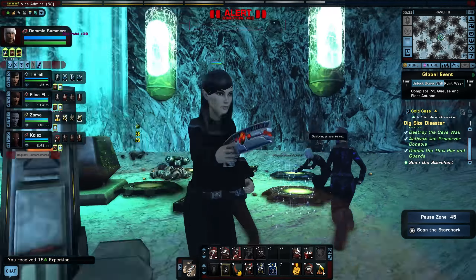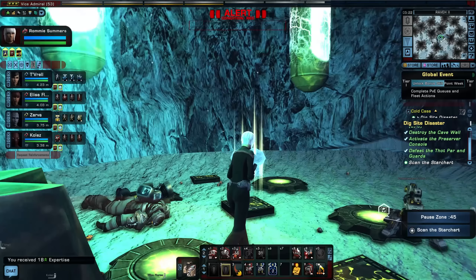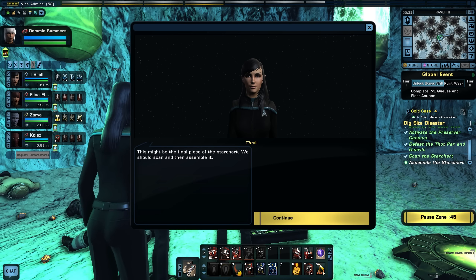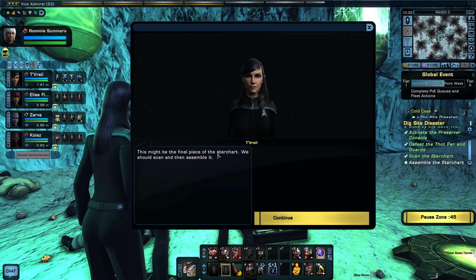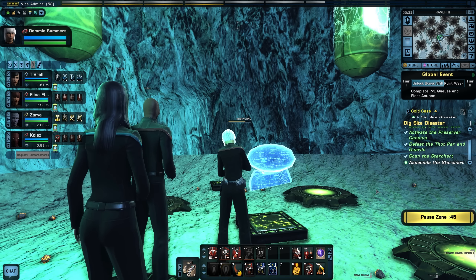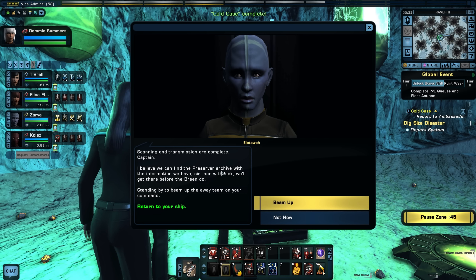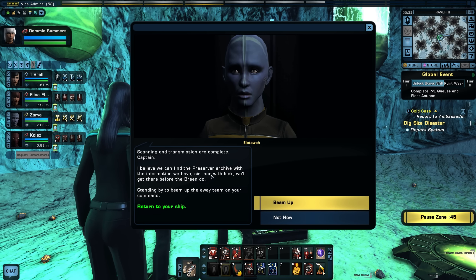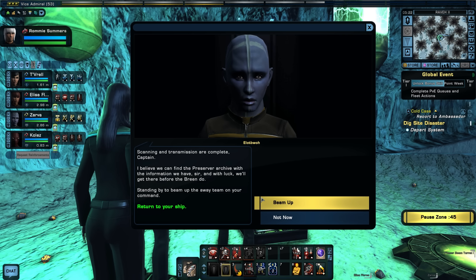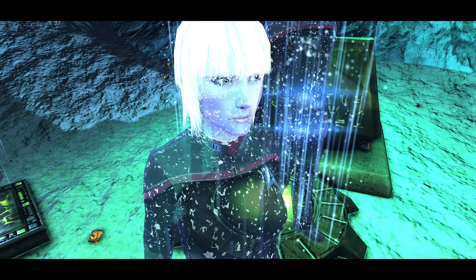There we go — that worked that time. Alright, let's scan the star chart. This might be the final piece of the star chart — we should scan it and then assemble it. Yay! Scanning and transmission are complete, Captain. I believe we can find the Preserver Archive with the information we have. And with luck we'll get there before the Breen do. Cool — we've got the star chart, we can go find this archive.